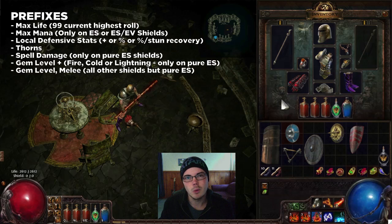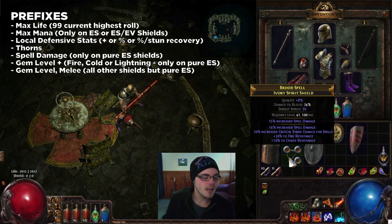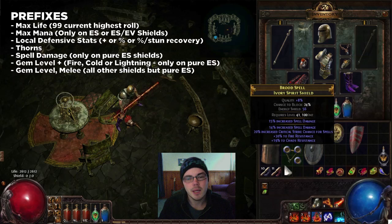Thorns are actually available on all shield types, not just the spiked ones. Then you have spell damage, only on pure energy shield shields — these can almost function like a focus or weapon for spellcasters. As you can see, I've got 14 percent increased spell damage as an actual mod in addition to the implicit. Next up, plus skill gem level to fire, cold, and lightning gems is only available on pure energy shield shields — not on the energy shield/evasion type, just the pure int caster shields. Plus skill gem level to melee gems is available on every other shield except the spirit shields.